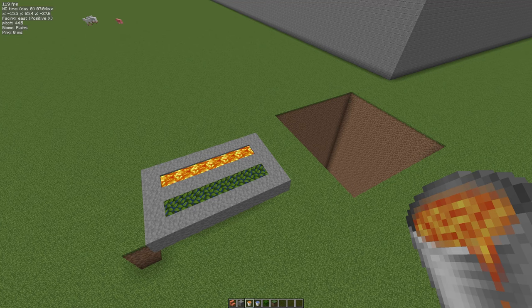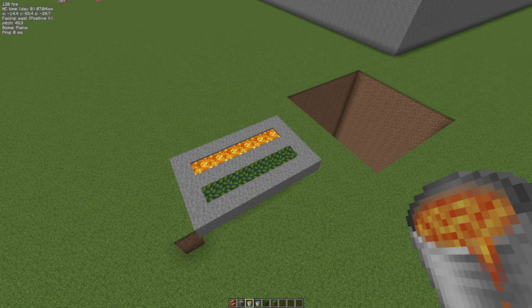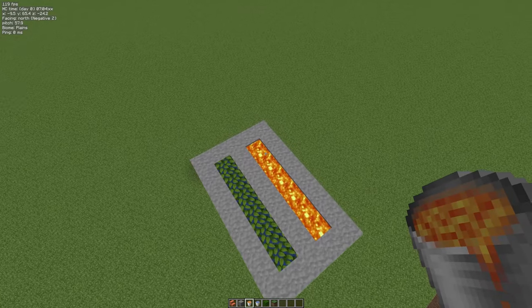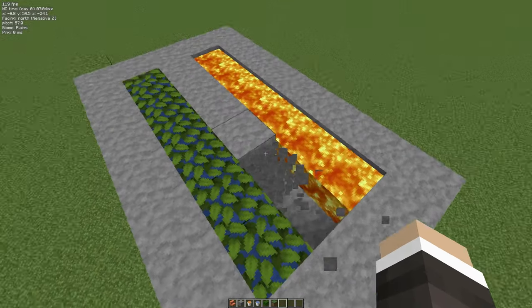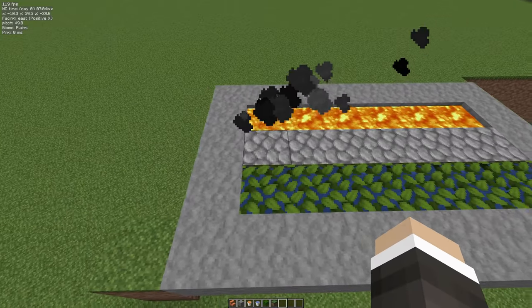Hello folks, it's Abfielder back with the next in my series of carpet mod tutorials, and today we're going to be looking at renewable deep slate. So we all know what happens if you mix water and lava. I've got the example right here — if I punch out these blocks, boom, as they touch we'll get cobblestone.